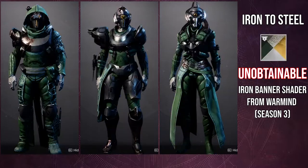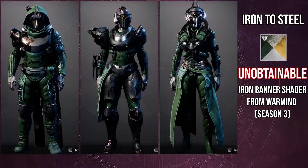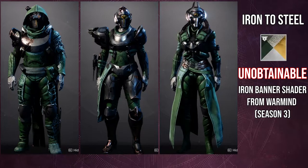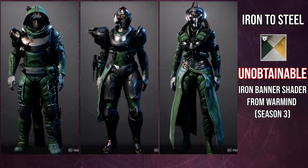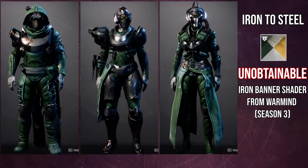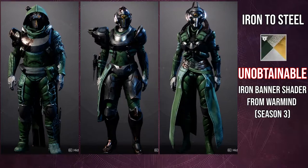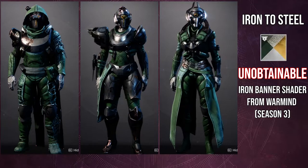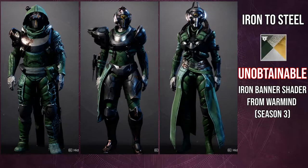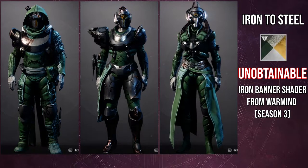Last but not least we have the Iron to Steel shader. This one is unobtainable — it's from Iron Banner Season 3, which is Warmind. This is probably one of the coolest. The cool thing about this one specifically is that, along with three other shaders I've currently found, it actually makes the Hunter's cloak cloth instead of glowing. If you don't like the glow, there are definitely shaders out there that will just make it cloth, which completely blew my mind. So make sure you start going through all the shaders to see which ones change the cloak to be non-glow.